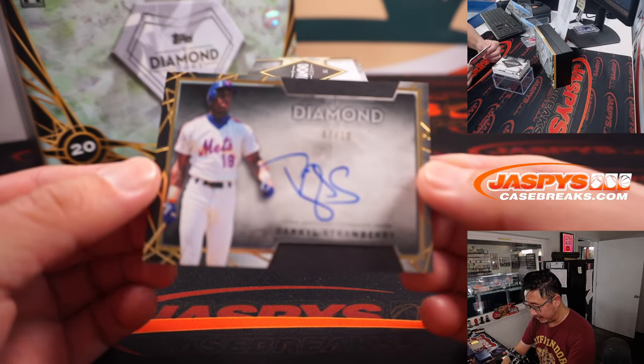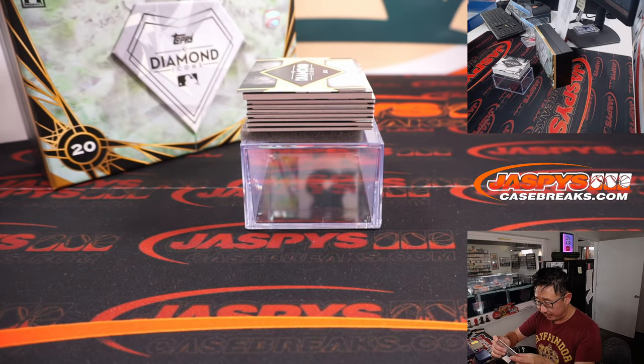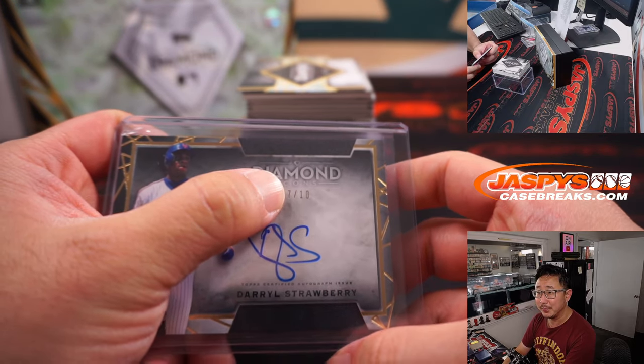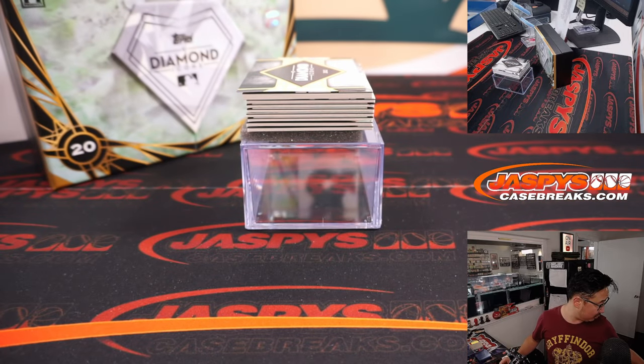We got a 7 out of 10 — the Straw Man, Darryl Strawberry. That's for the Mets, and the Mets are a number block team. So if you're not familiar with the random number block format, you go by that digit right there — not the first one, but that one. So that goes to number block 7. That will be for Will.